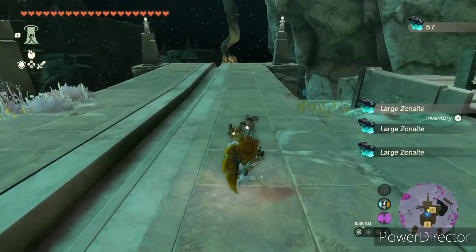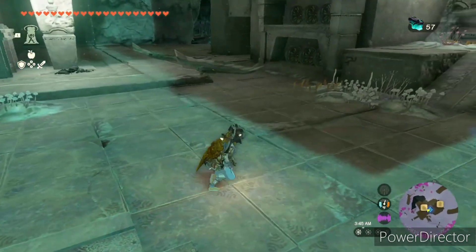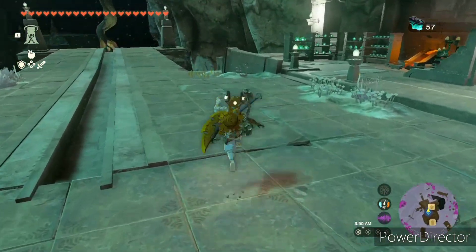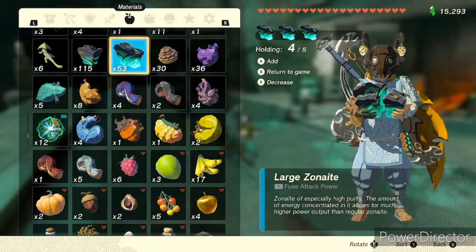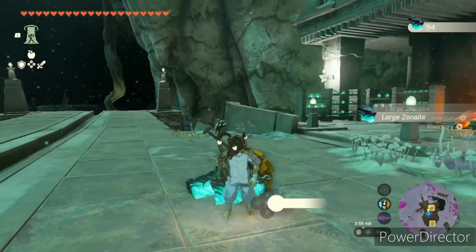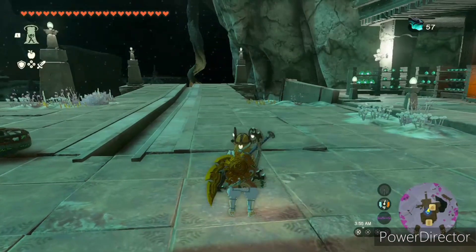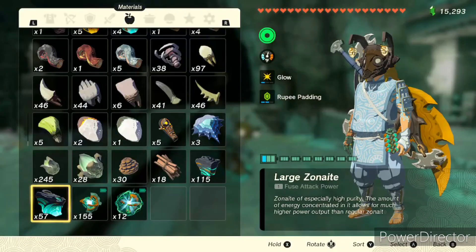This is very, very simple. All you're doing is jumping in the air, starting a shield surf, and while you're in the middle — like in midair — hold whatever item you want. I'm doing large zone. Hold as much as you can, and then press Y and B at the same time. It might take a bit, but eventually you'll get it.